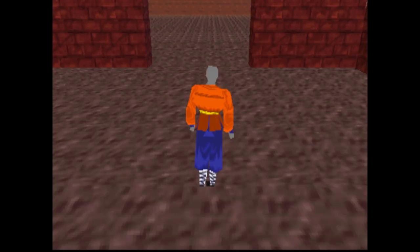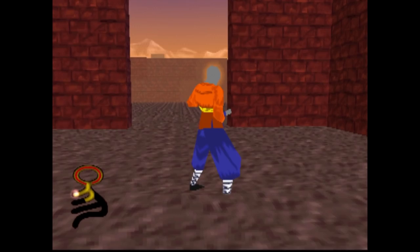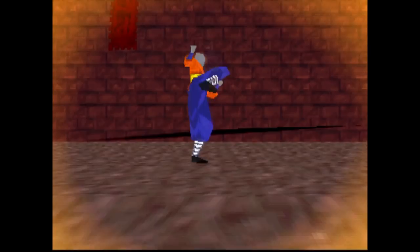In this new area I can punch, kick, and jump, but I can't actually walk or move around. Strangely, if you start punching and kicking, your character gets trapped into a loop of punching and kicking. I enter the camera mode and my character is doing this automatically — I'm not actually pressing anything. It's just happening on its own.